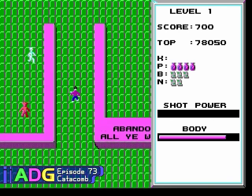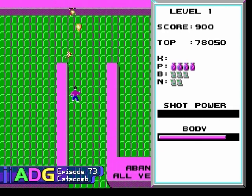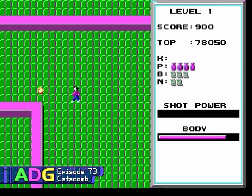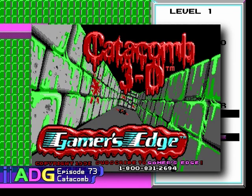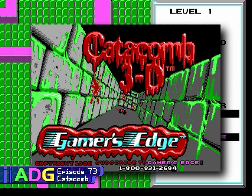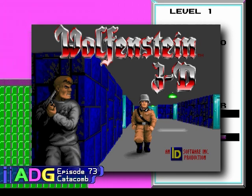Today on Ancient DOS Games, we're taking a look at Catacomb, arguably the progenitor of all things related to Doom. All you have to do is make this game into a first person shooter and it becomes Catacomb 3D, then you just have to update the game engine and turn the monsters into Nazis to get Wolfenstein 3D, then just update the game engine again and turn the Nazis into demons and you have Doom.